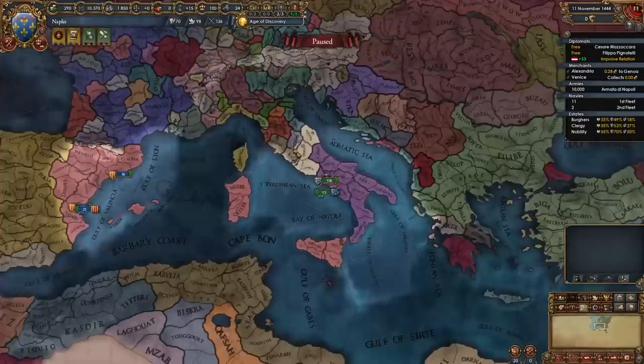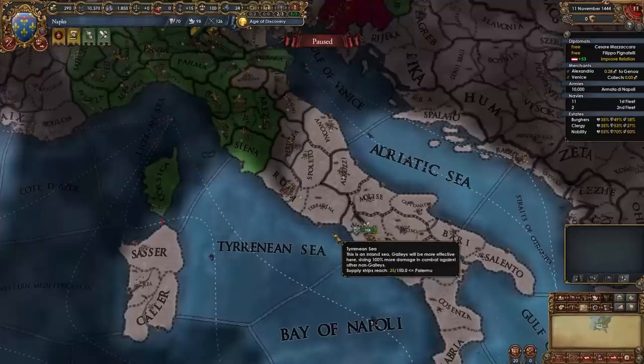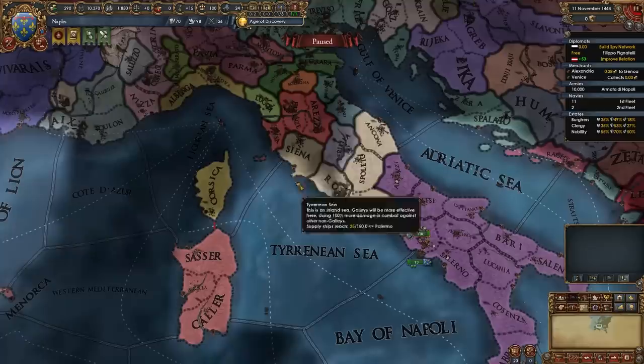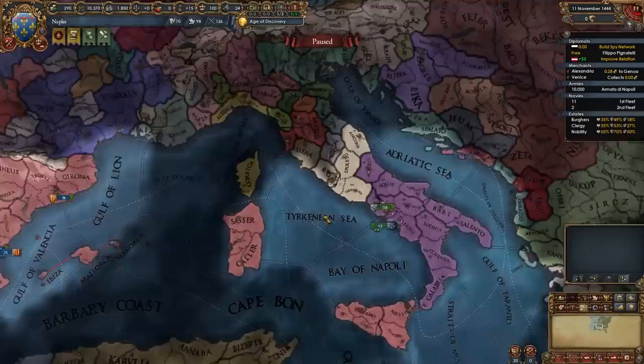Next we do also have three free diplomats. With one diplomat we're going to start improving relations with Austria — we are going to want to join the HRE when we break free from Aragon so we can fight these guys up here. We can join because we do share a sea tile with a nation in the HRE: Siena. Start improving with Austria — we will need about 150 relations to enter the HRE. Next we're going to start spying on Siena, and in case Siena gets annexed by Florence or someone like that, start spying on whoever owns the province of Siena.